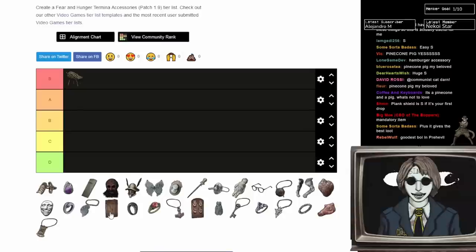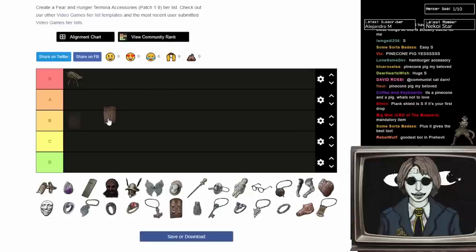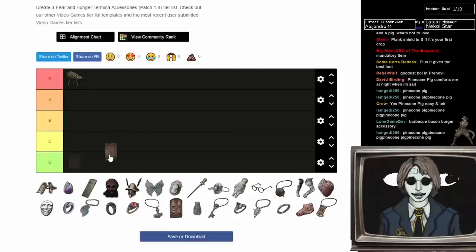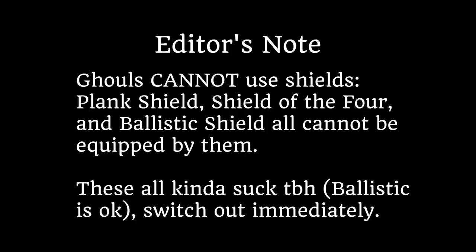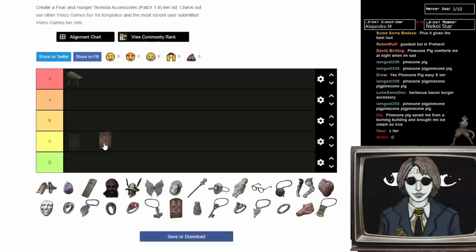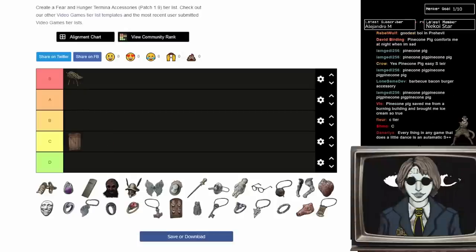Plank Shield. You'll often get this — it drops pretty commonly, so you'll usually get at least one per playthrough. You'll always get better stuff eventually. However, if you're going solo or even with a full party, you'll usually have a spot for this. Great on ghouls because you want higher defense for them. It's not D tier because it definitely has a place. I'm going to put it in C tier.